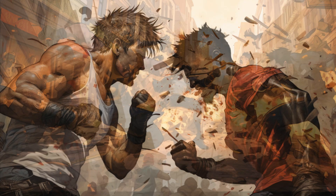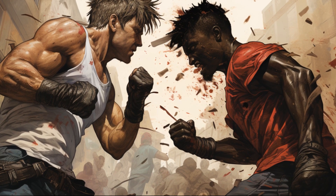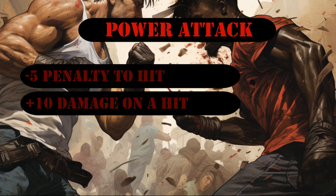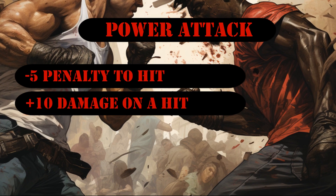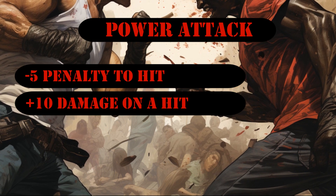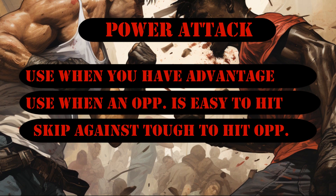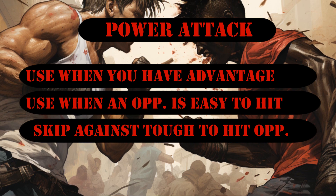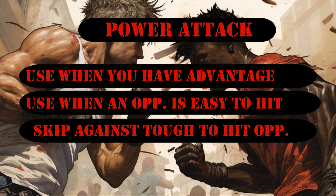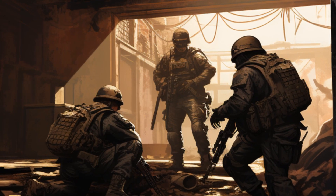If you find yourself isolated in a Clint Eastwood-style duel, hold off on using Vital Strike — save it for when the conditions are just right. Lastly, let's talk about the bread and butter for melee enthusiasts: Power Attack. This mechanic is all about risk and reward. You intentionally make your attack less likely to land by taking a minus five penalty on your roll, but the payoff is a whopping plus ten added to your damage if you do manage to hit. The golden opportunity for Power Attack is when you've got advantage, or when you're up against an enemy who couldn't block a punch from a toddler. But if landing hits feels like threading a needle, maybe give Power Attack a pass.